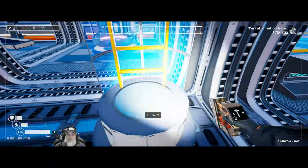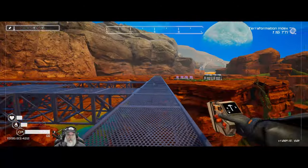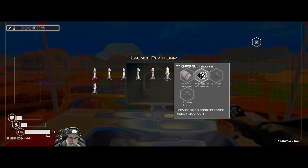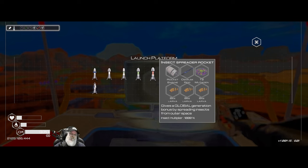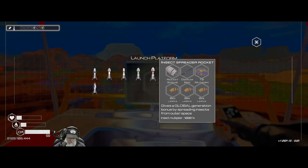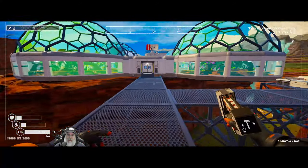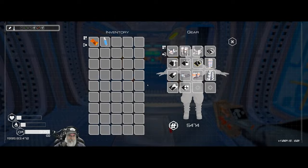Looking at the insect rocket requirements - yeah, it still needs the tier two munagen. That's what's killing us. Unless we can find a tier two mutagen in loot, we're pretty much at a standstill for insects until it unlocks. The rocket applies to everything making insects, so it would give a lot more gain than even a single 1,200 butterfly. We just have to wait to find one in loot, or wait till it unlocks - it's just the way it is.